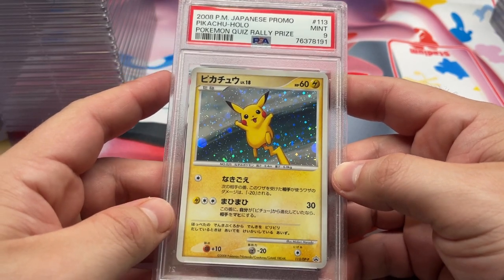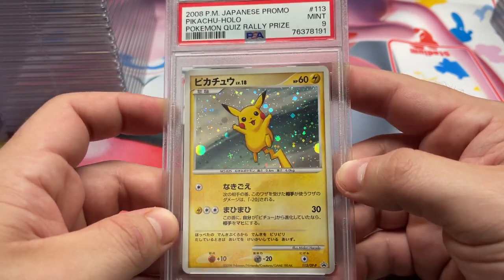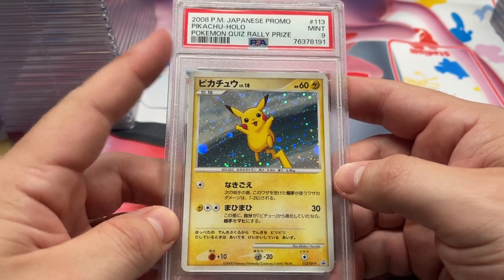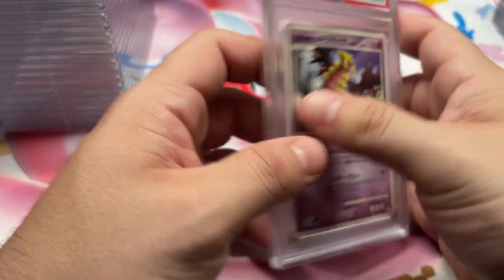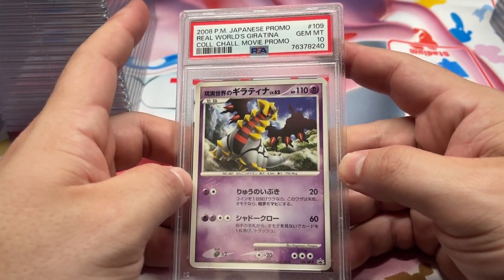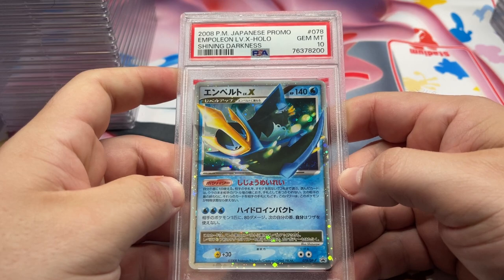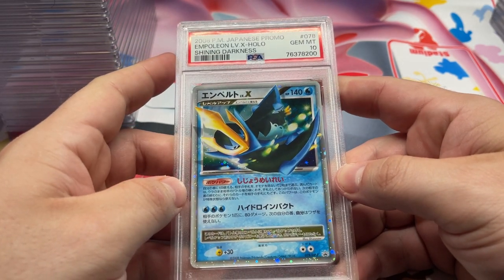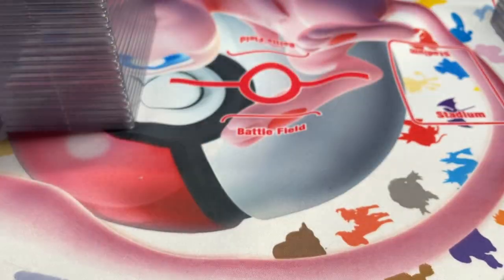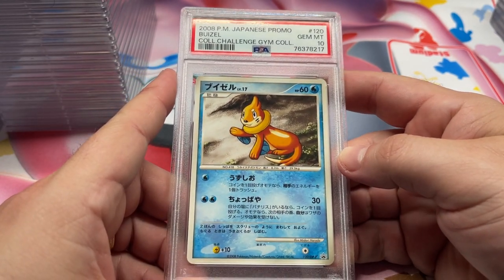We got some promos up next. We got the PSA 9 — I always love this card — the Quiz Rally Pikachu. Not sure what it is exactly, but just always love this one. May at some point throw one of those in the collection. Got the Giratina, the Real World's Giratina, 10. Got the Empoleon Level X, Shining Darkness release campaign promo, Diamond and Pearl, in a 10. Also a cool one — we got Buizel Gym Challenge Collection, 10.